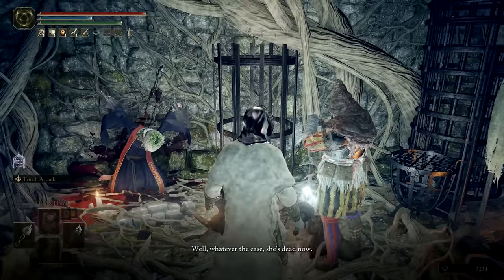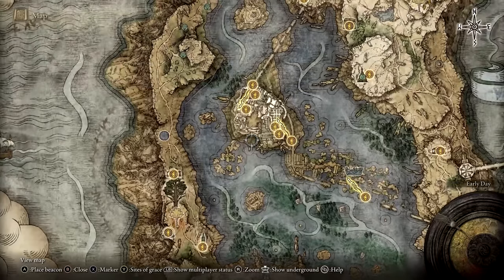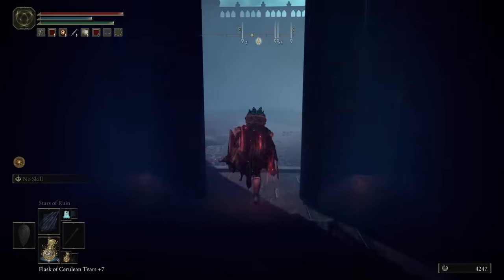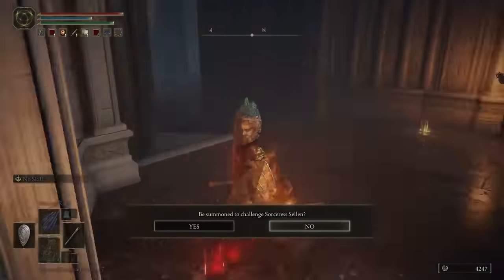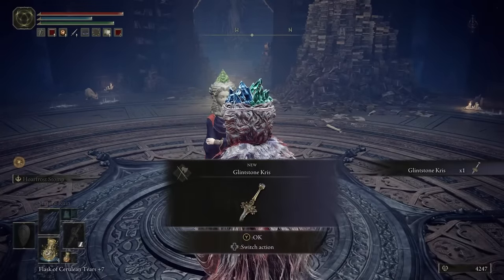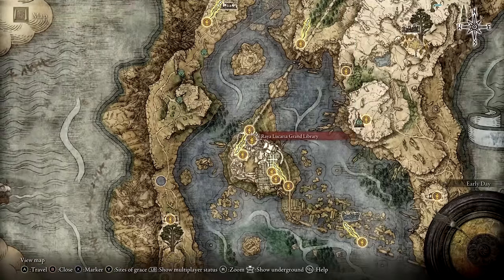Getting near the end here — the next step will require that Rennala, Queen of the Full Moon, has been defeated. From the Raya Lucaria Grand Library Site of Grace, head outside to find two summoning signs on the ground. One is gold and the other is red. If you take the red sign, you'll be summoned to assist in the defeat of Selen the Sorcerer, but for our purposes we'll want to use the gold summoning sign to help defend her from Jerren. Defeat Jerren and then speak with Selen in the Grand Library, going through all of her dialogue. After that, sit back down at the Site of Grace and Selen should vanish. At this point, we should be able to get the armor.